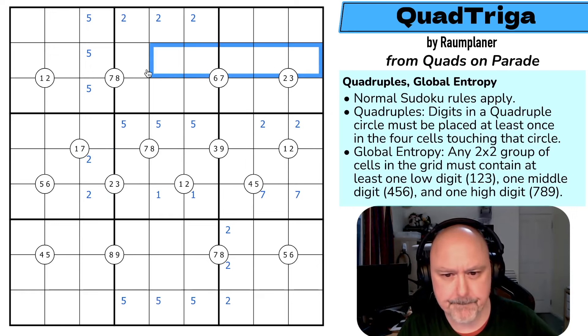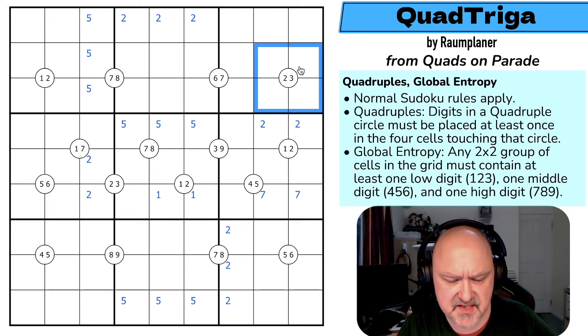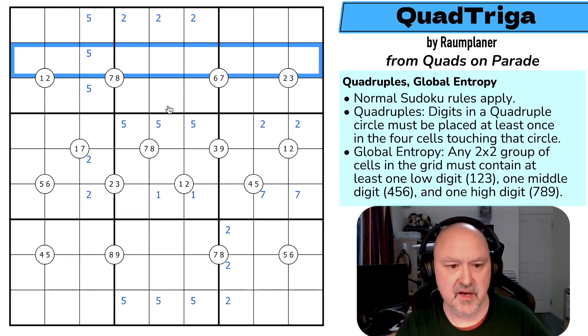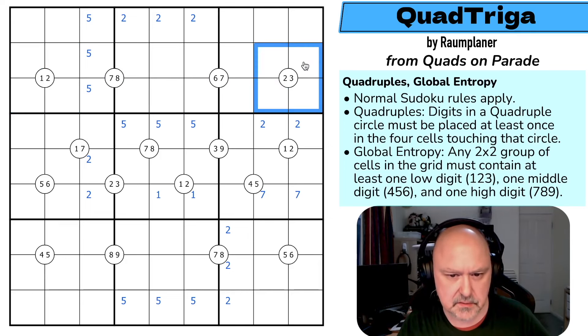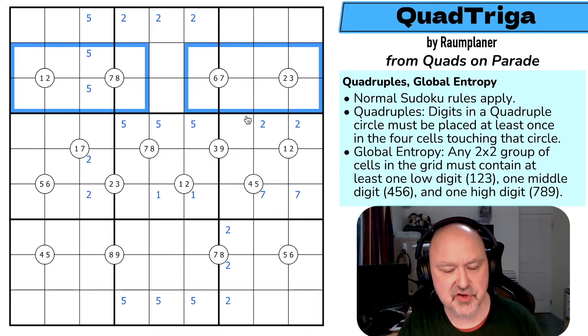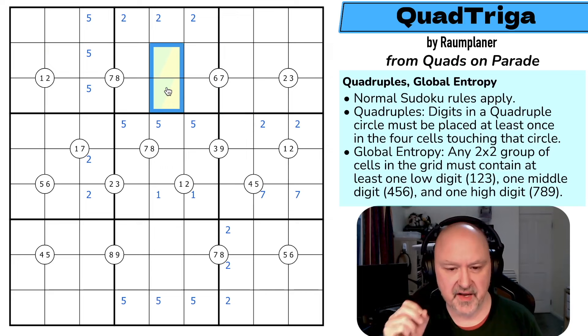So let's think about entropy. There are two low digits in here and two low digits in here. How many low digits do I have in a row? Three — one, two, and three. So in two rows I've only got six. But in these two rows I'm putting two low digits here and two low digits here. So none of these cells can have low digits. In any two-by-two, I must put one low digit and in the other two-by-two I must put one low digit. So there are no low digits here — these are made up of either mid or high.